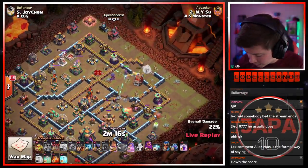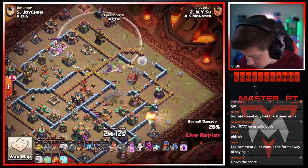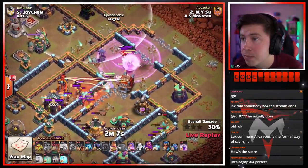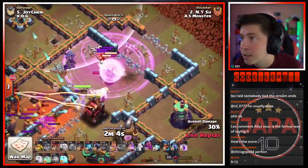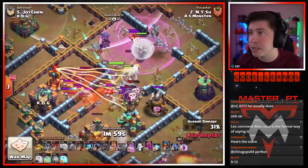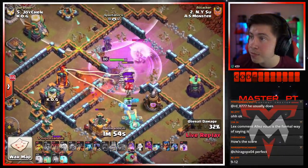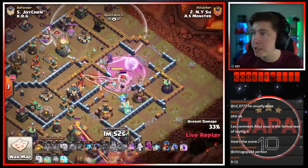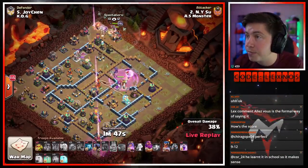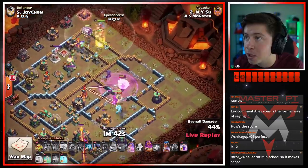Queen takes out the builder hut and wizard tower. Hopefully this air defense will not be able to reach healers — I think we should be safe. Log launcher is going to get us all the way to the town hall. Queen should hopefully be able to get the multi before it starts killing his healers. That's a nice minion to grab the air skellies. We got balloons and ice golems in the CC and an extra healer — but that healer might die to the multi. Poison spell helps queen kill all the CC troops — nice, that's looking good. Here we go with the dragon riders from the top side of the base.